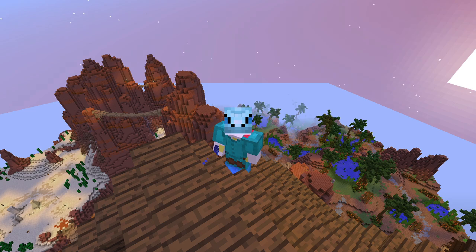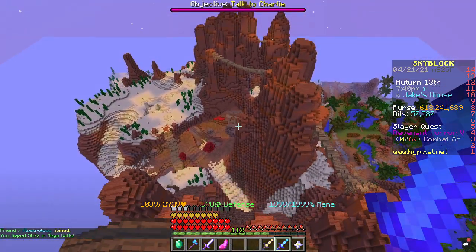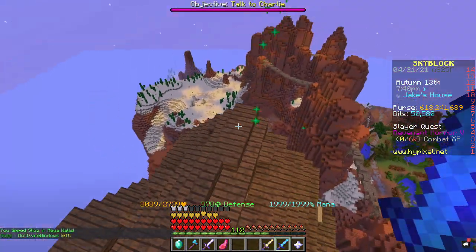The mushroom desert used to be this small island where you could fish, find sheep, and get mushrooms. It was also part of the Romeo and Juliet quest, but now they have changed it and turned this thing into a giant massive island.